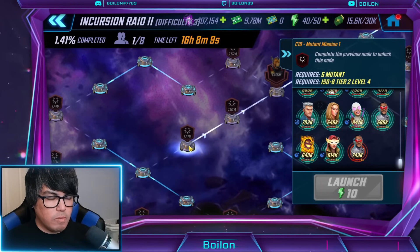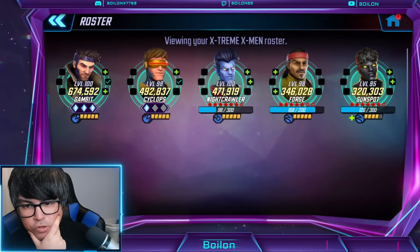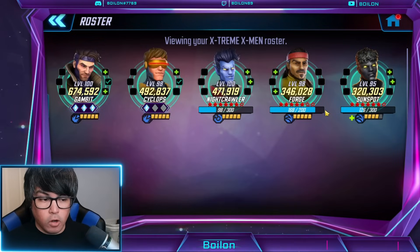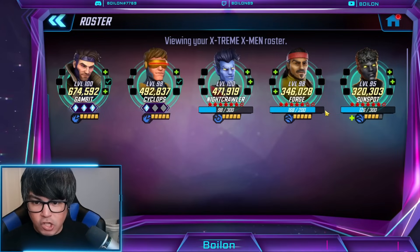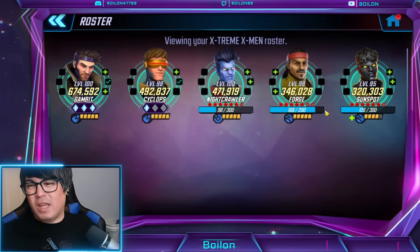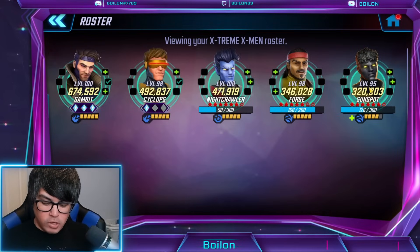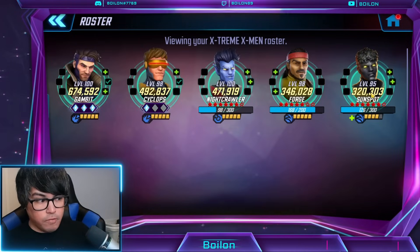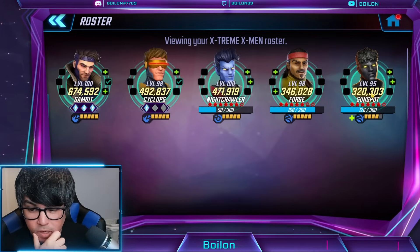Now let's move on to Extreme X-Men — this is another big one. I have two potential targets for Skirmisher ISO on this team. I used to run Sunspot as skirmisher back when I was at lower stars. Extreme X-Men are going to be the next farmable team, which is great because it'll make things easier, especially for Sunspot and Nightcrawler landing their debuffs. I actually keep Nightcrawler permanently as a skirmisher for raids. I do switch him back to Raider for things like Cosmic Crucible, because when you're playing against players, resistance rates are not as absurd as in raids.